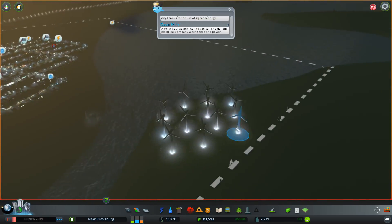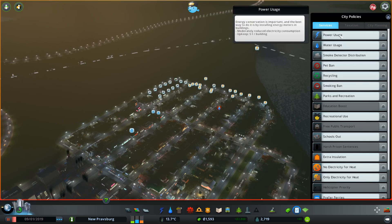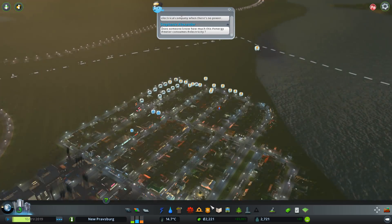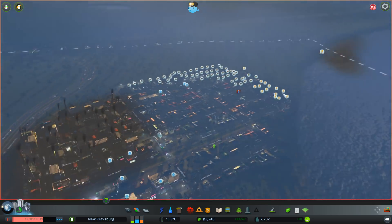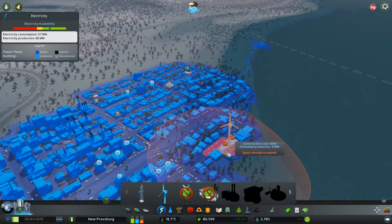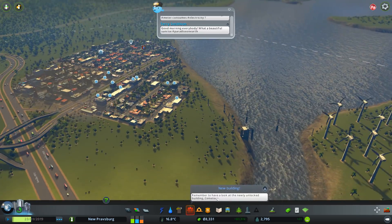We are constantly having energy problems and I can't seem to get enough money fast enough to get more wind turbines. So what we're going to do is go to the city policies and — this is going to cost me a lot of money — reduce the electrical consumption for every building. If we can reduce our electricity consumption and make it more manageable, that would be nice, because it keeps shutting off my sewers. Now the policy is kicking in — electricity availability is going up quite a bit and money is going to start going down.